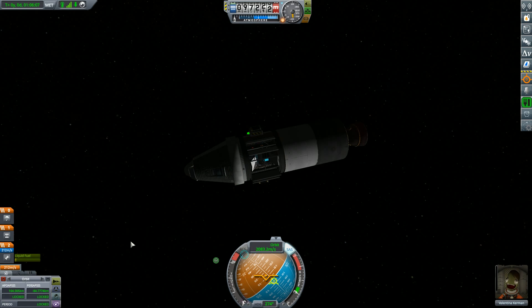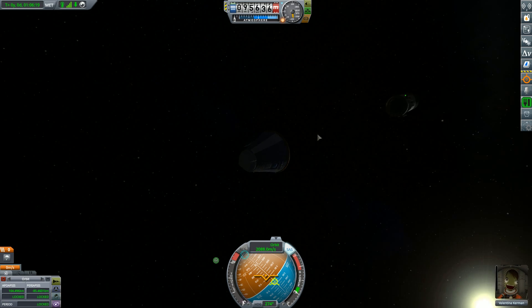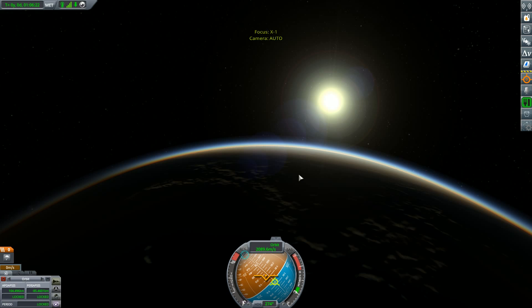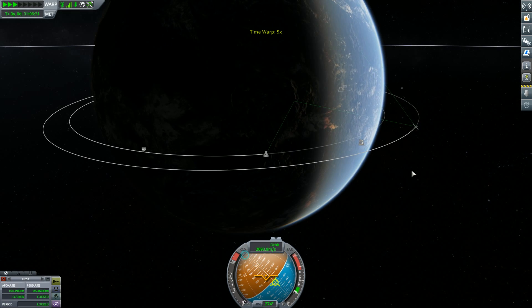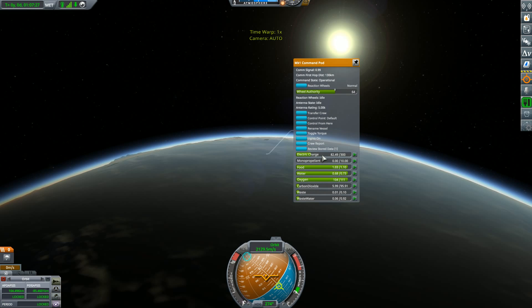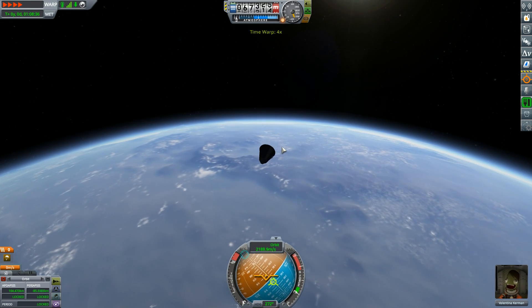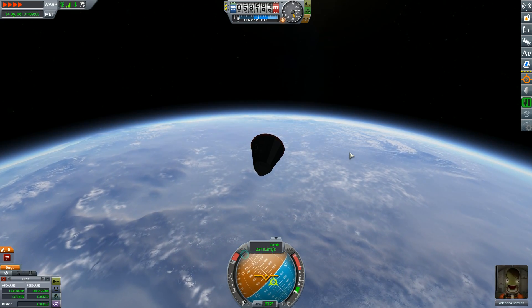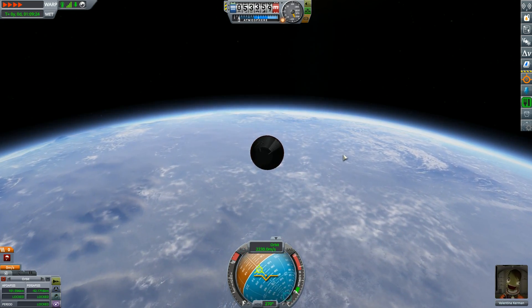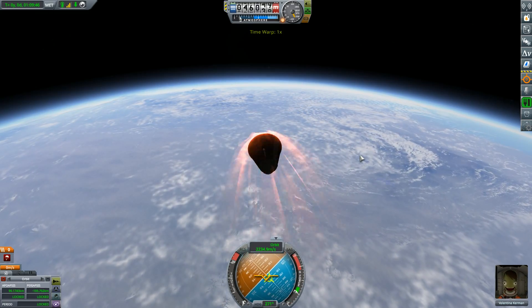The desert is also a new biome which we haven't seen before, so we can try and get it. We're going to retract the antenna. We have 85 electricity — that's enough. Is this going to be the first re-entry? This is the first person in Kerbin 2 to get home safely.